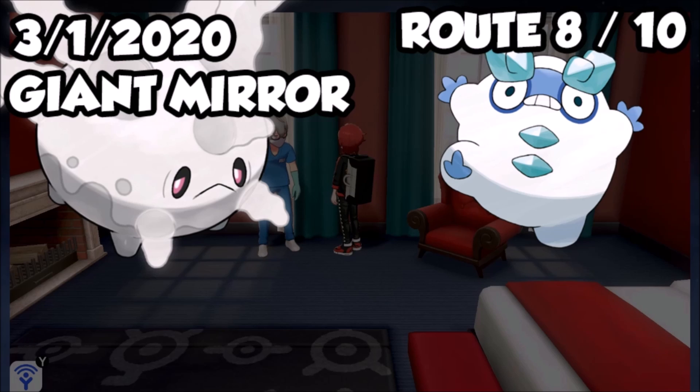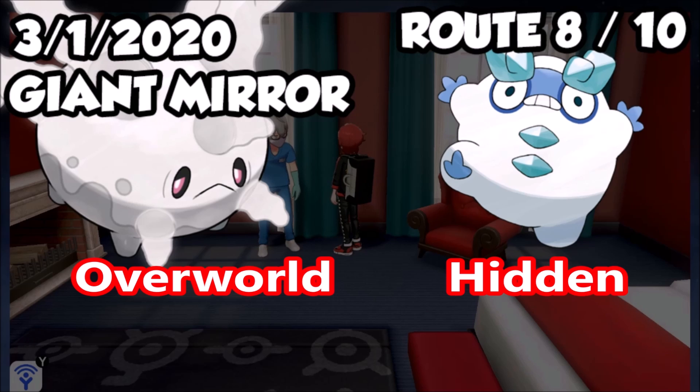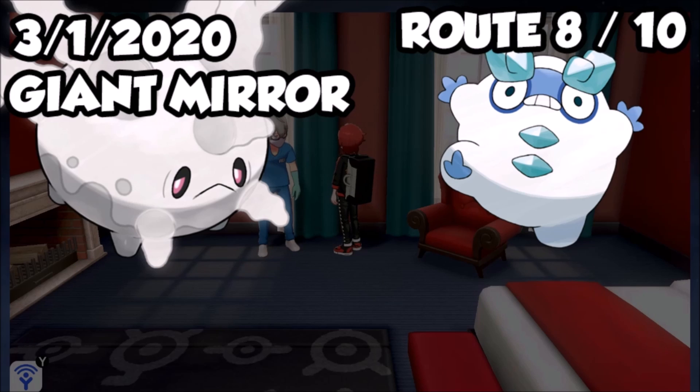The last version exclusive is the one that killed the joy of this — Galarian Corsola can't be found outside the wild area and requires specific weather at Giant's Mirror, making it the most location-specific version exclusive by far. Its counterpart Darumaka is much more flexible: found on Route 8 or Route 10 at a 5% chance regardless of weather. To claim the Shiny Charm, go to the hotel in Circhester, head left, go all the way down the hallway, and find the Game Director dressed as a nurse — he gives you the Catching Charm upon becoming Champion and the Shiny Charm upon completing the Dex.